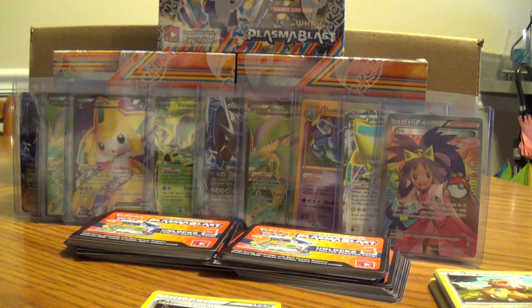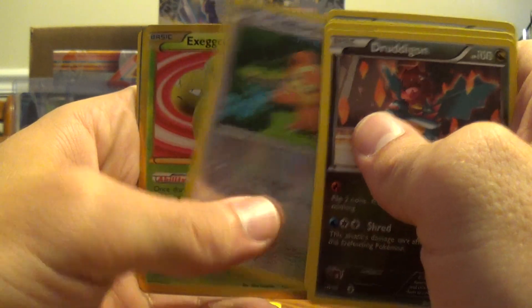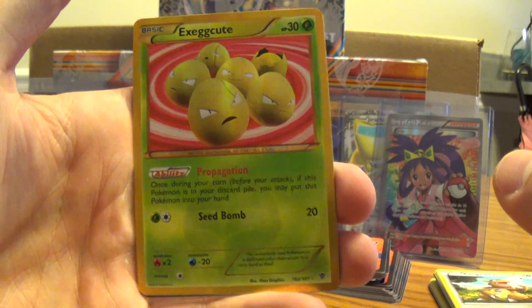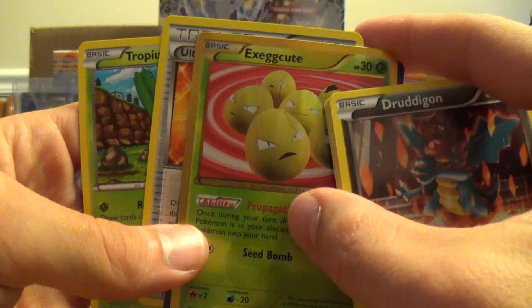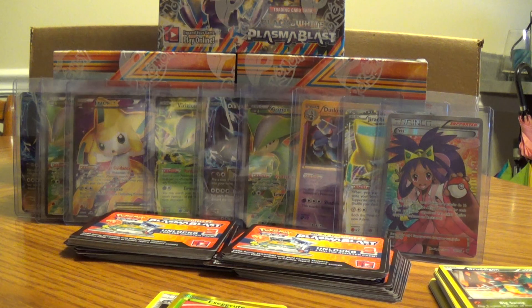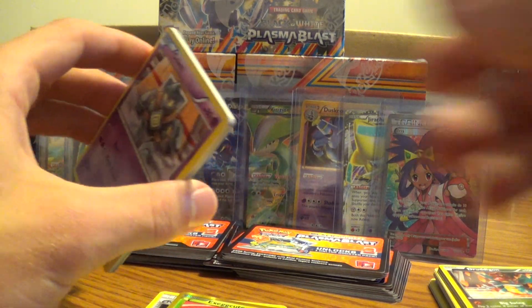Pack number 3. Look at that — an Ultra Rare Exeggcute, which should make the second Ultra Rare in this case. We still have 3 more boxes in this case, so I wouldn't think there to be any more, but maybe the odds change since the EXs so far have been really low, averaging at 3 a box, even with the Full Arts, which is just nuts.